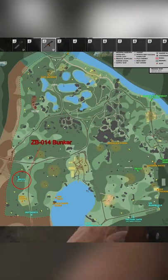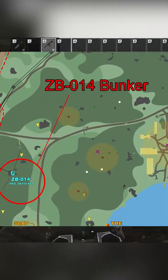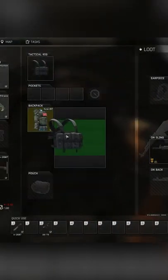Prapor suggests you go to Woods and loot the ZB14 bunker. This bunker does contain a few weapons crates and if you have the key feel free to go and loot it. Woods also has several gun crates so it's not a bad map to search for these 60 round mags.